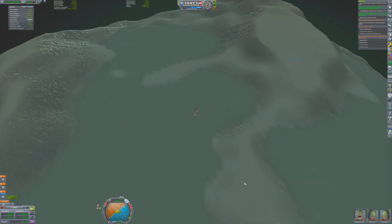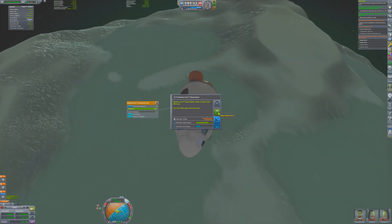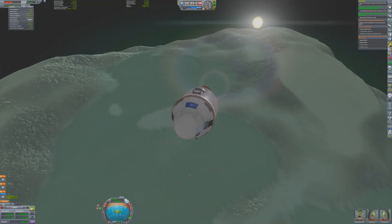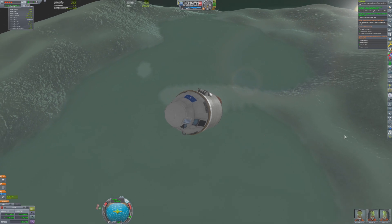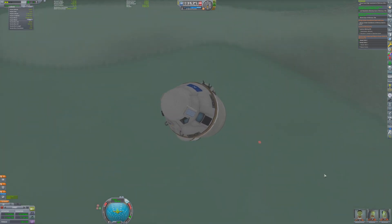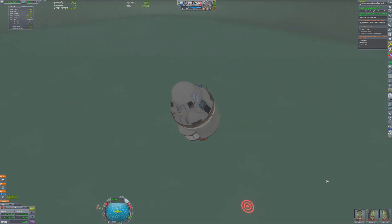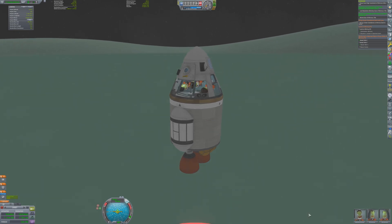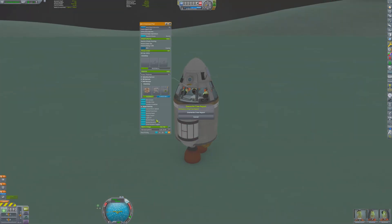A small retrograde burn puts the craft on a suborbital trajectory with the intended landing location right there on the flats. Bob continues to conduct as much science as possible, even during the descent. The craft still has lots of delta-V remaining, which should let the crew hop to a couple of other locations and gather even more scientific data.